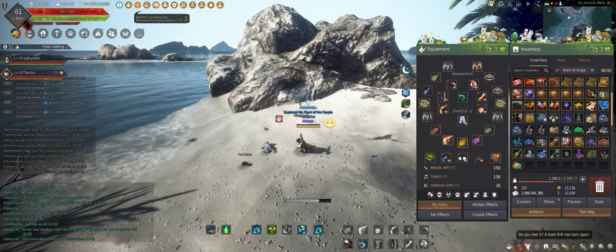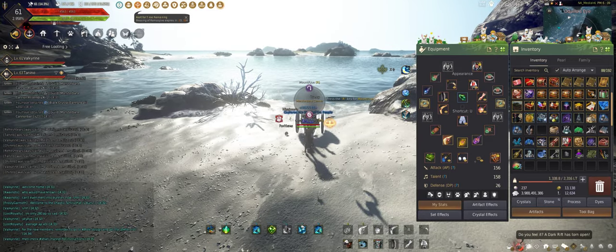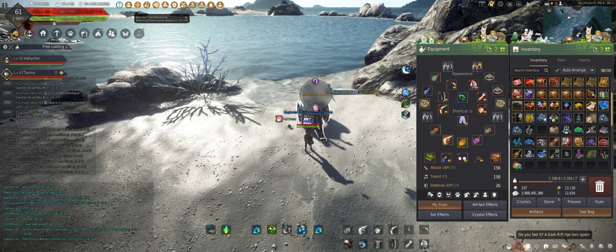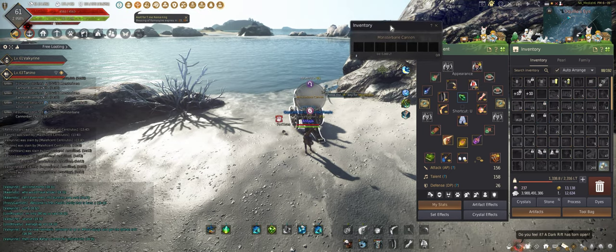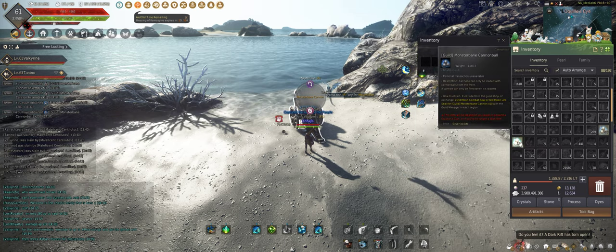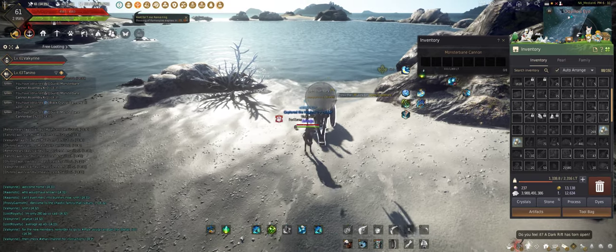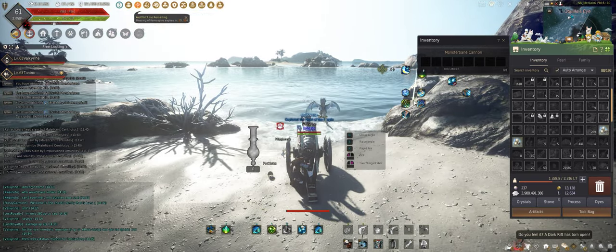There are a couple of important things you need to know. When you go up to the cannon, press F5 and you always want this inventory to be up — so never close it, always have it up. You want your cannonballs to be right next to it, so mount your cannon. The order of your cannonballs is very important.